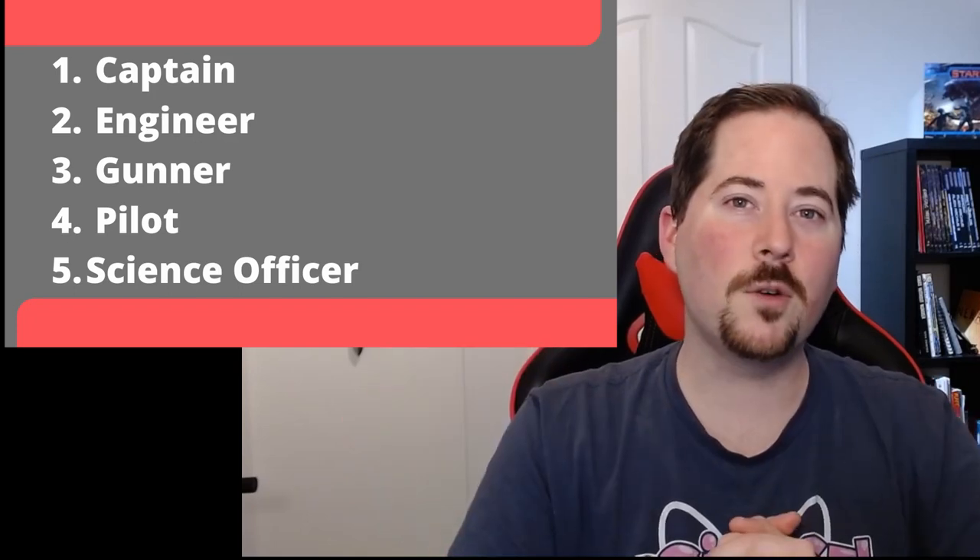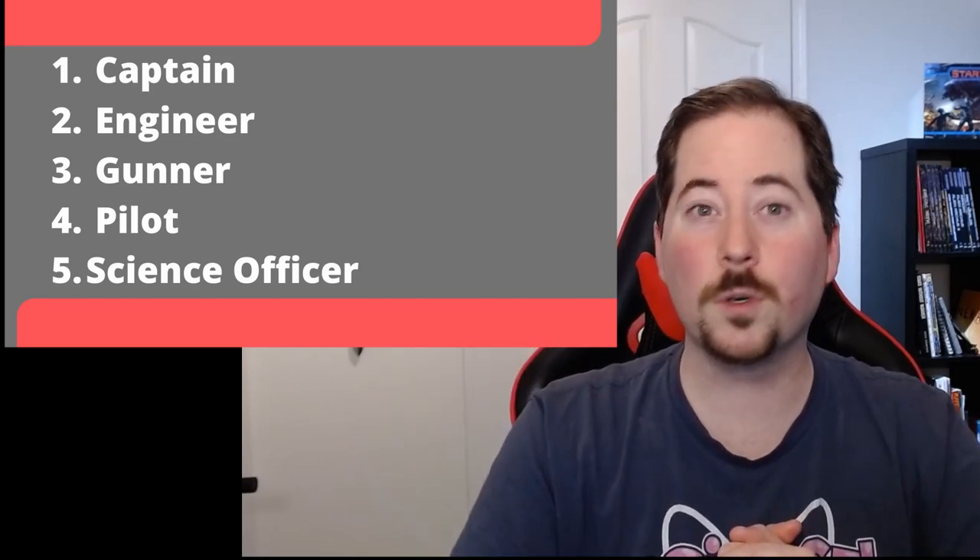Today we're going to touch on some of the basics around starship combat — the getting started, if you will. There are five roles that you can fill in your starship with your crew of Starfinders, so we'll talk a little bit about them. Starship combat is broken up into three phases per round: the engineering phase, the helm phase, and the gunnery phase. In each of these phases, there are specific actions you can take depending on what role you're filling.